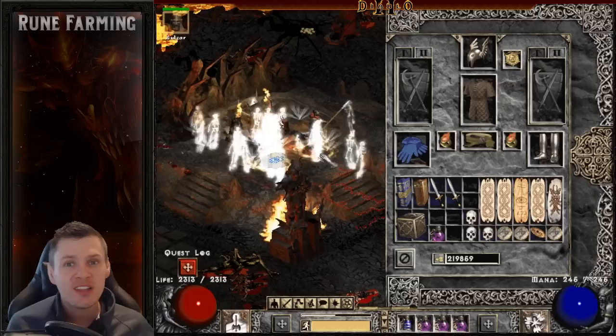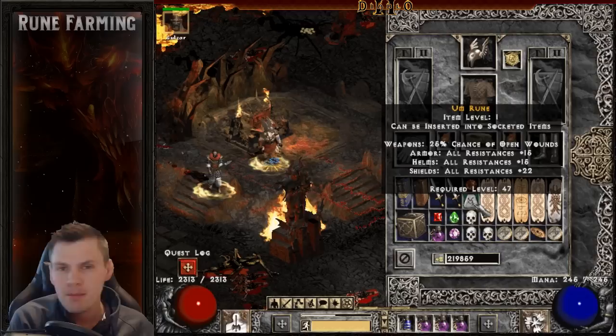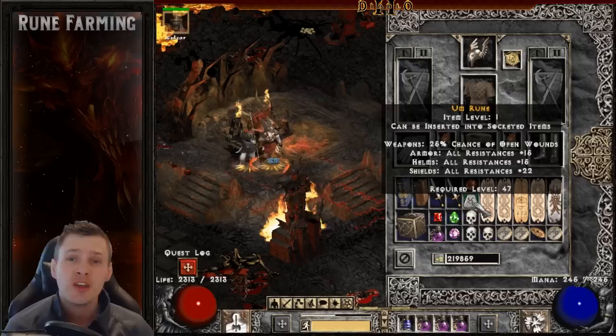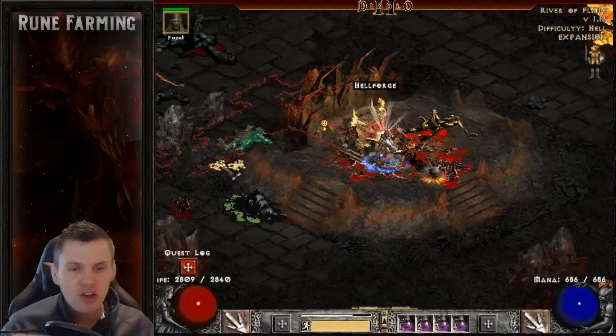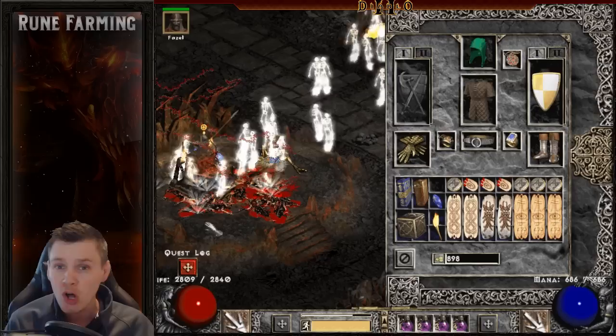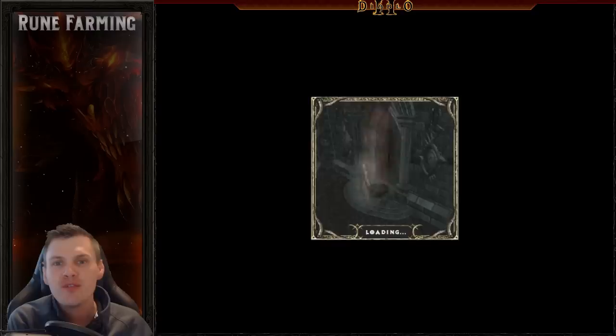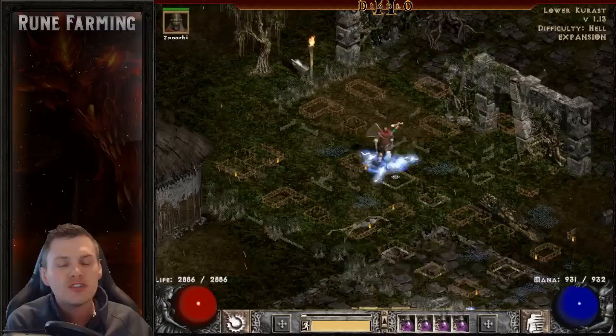Hellforge farming is another method, though in my eyes it's really a Battle.net-specific strategy. In hell difficulty the Hellforge will drop a maximum of a Gul rune, so I shouldn't even really call it high rune farming. If you're rushing people it might be a somewhat viable method of collecting wealth on Battle.net. Most of my gameplay is single player, so I don't really do Hellforge farming — I've just taken the drop as I've progressed characters and maybe gotten a Pul.